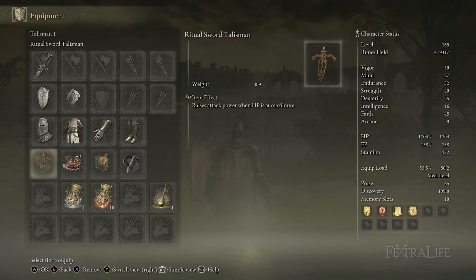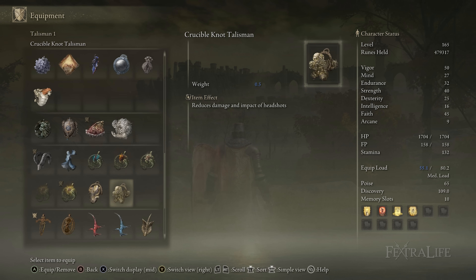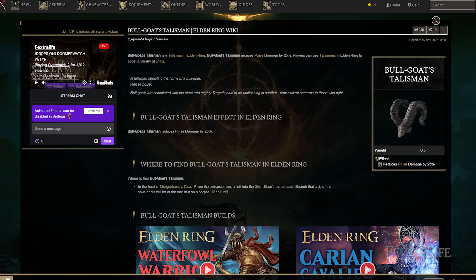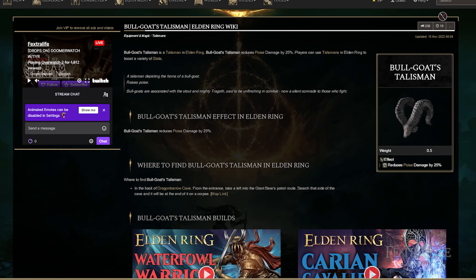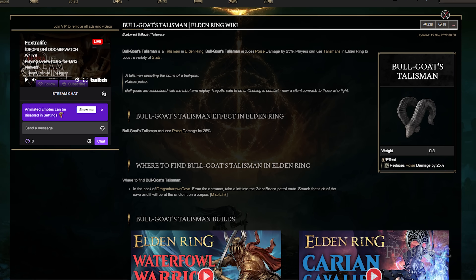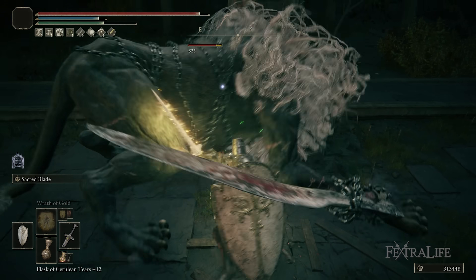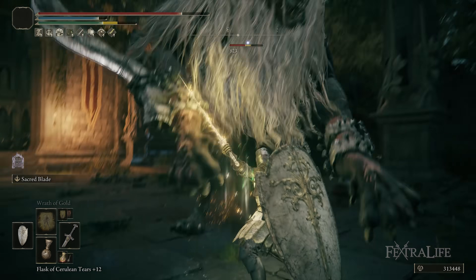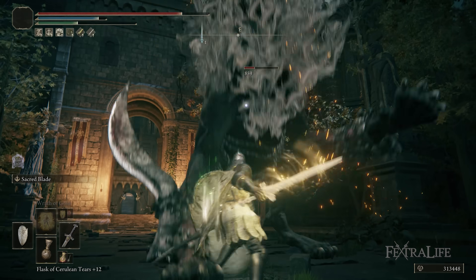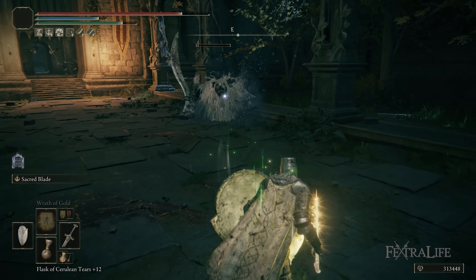When it comes to talismans, there are a couple I always use no matter what and a couple I juggle around depending on the scenario. The first is the Bull Goat's Talisman. This puts you over the poise breakpoint, allowing you to tank through a hit and continue to swing — like casting Sacred Blade, casting a spell, or even using a Charged R2 with the Miquellan Knight Sword. It's not perfectly optimal; ideally you'd put Great Jar's Arsenal here and use heavier armor for more protection and poise, but I really like the style of this armor and the paladin crusader feel.